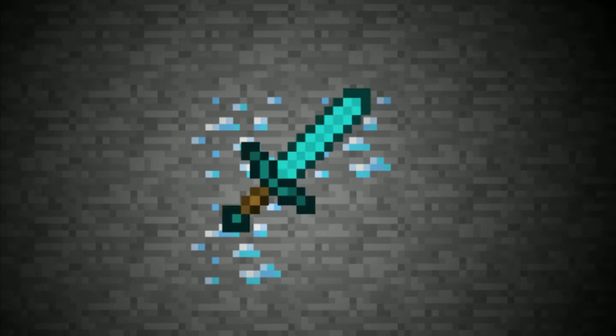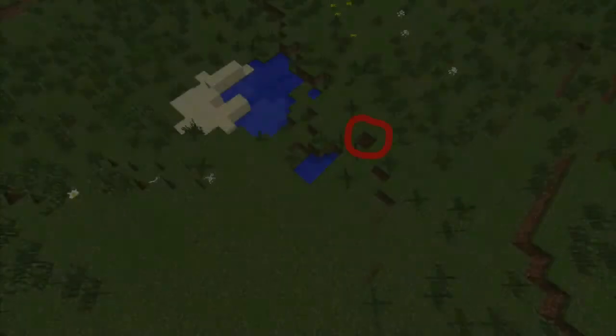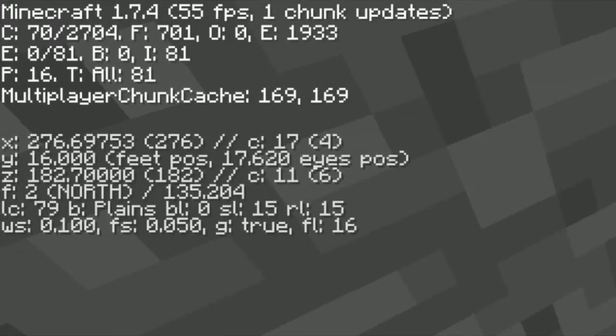Eight diamonds is enough to make a sword, a pickaxe, and an axe, so you can immediately start out with some good stuff. In comparison to spawn, it's right over here as you can see with the arrow — it's near these two lakes. Here are the coordinates themselves, and you can just pause it there and look at that part.